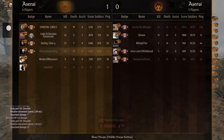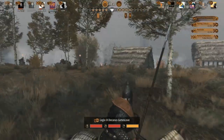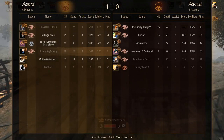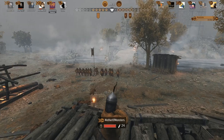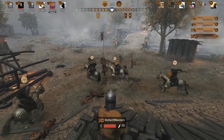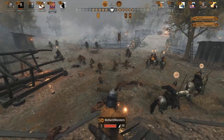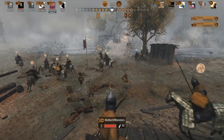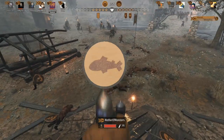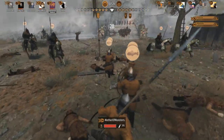My guys are dying faster than I can spawn with them — that happened real quick. That was horrible. I think I'd better stick to range. Looks like we're doing pretty good overall. These guys are just standing there looking at the archers — not entirely sure what that's about. There's a whole bunch more men over on that bridge. I forgot you can pick up weapons in this.